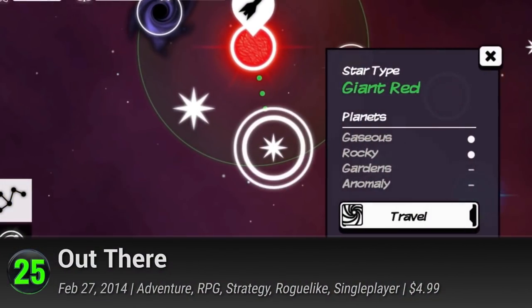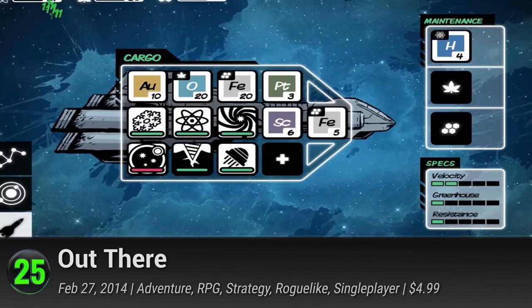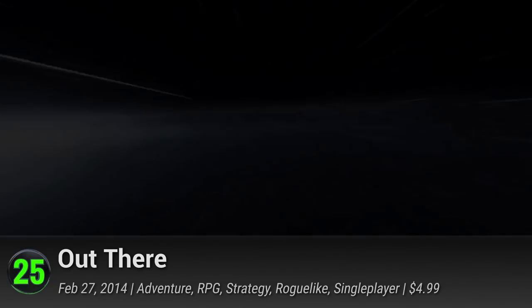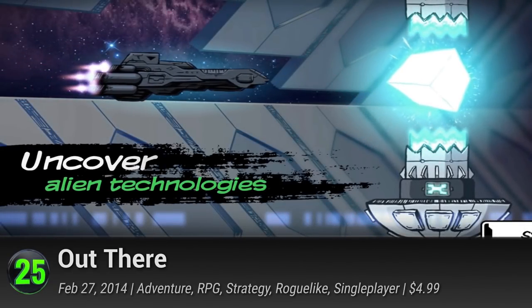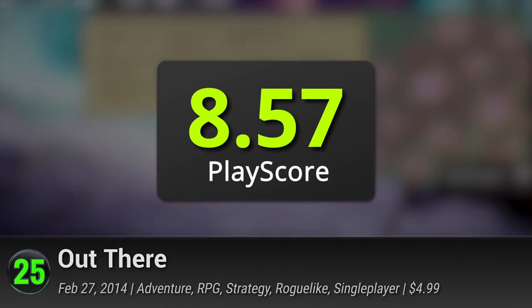Opening our list of Top 25 iOS Adventure Games is Out There. This outer space adventure will let you discover the feeling of being truly lost. In Out There, you take on the role of a lone soldier who wakes up from hibernation to find himself lost in the vastness of the cosmos. Go on the melancholy journey around the void and prepare for risks of space travel, rendered in artistic comic book style. It has a PlayScore of 8.57.